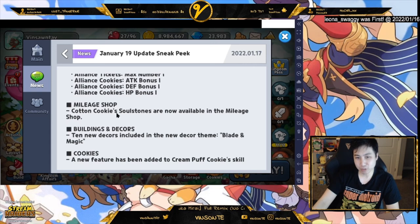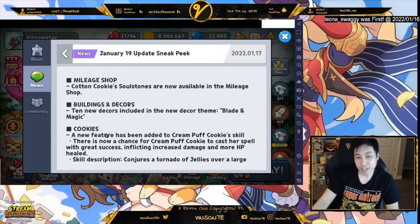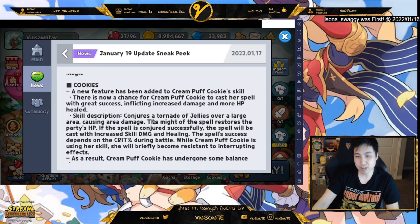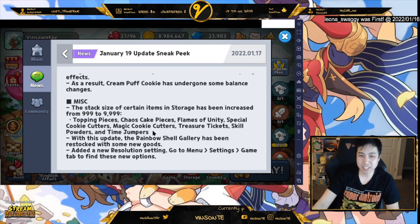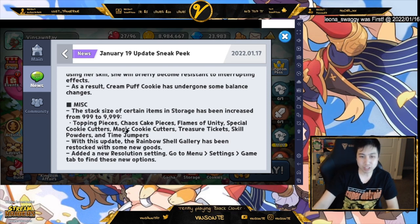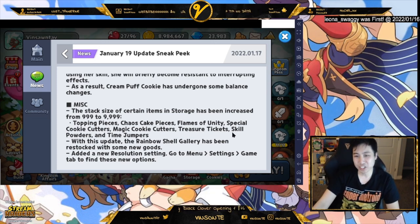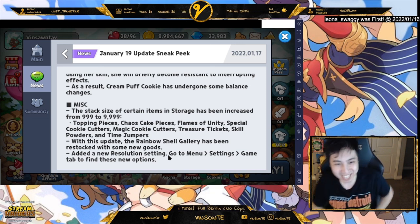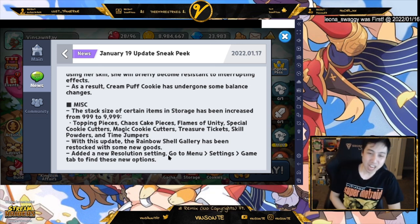We have Mystic shop updates — you can now get Cotton Cookie in the store. They added new decor and a Blade of Magic. Cream Puff Cookie got buffed: before it just did damage and healed, but now it can also crit, and if successful it increases skill damage and healing. Cream Puff also cannot be interrupted. Balance changes include the ability to hold 9999 topping pieces, immunity special cutters, treasure tickets, time jumpers, and powders. The gallery will restock with new goods and there's also a new resolution setting.